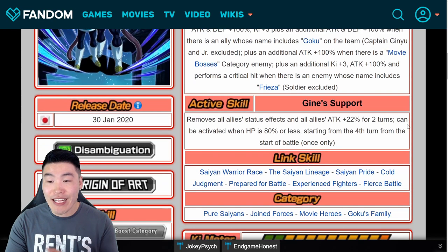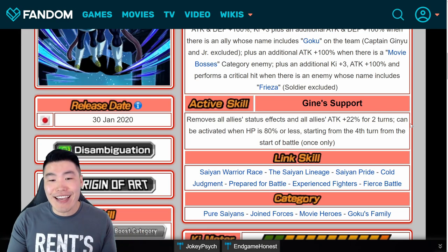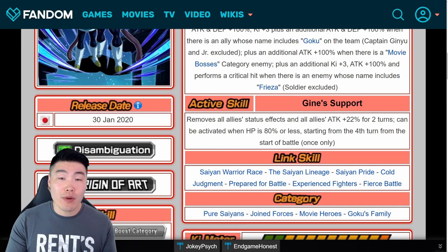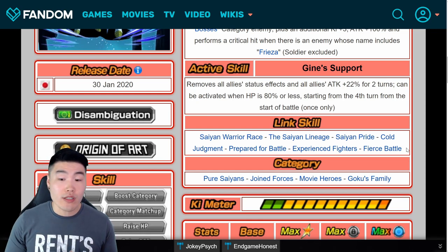And we didn't even get to the active skill: Gine Support. You pop that active skill — Gine removes all allies' status effects and all allies' attack plus 22% for two turns. So not only is she affecting the current rotation but also the next rotation. Can be activated when HP is 80% or less starting from the fourth turn, once only. Links: Saiyan Warrior Race, Saiyan Lineage, Saiyan Pride, Cold Judgment, Prepare for Battle, Experience Fighters, Fierce Battle. Categories: Pure Saiyans, Joint Forces, Movie Heroes, and Goku's Family. Fantastic unit.